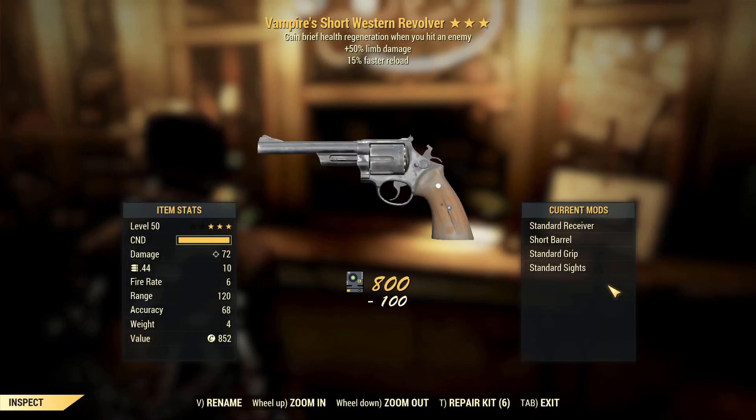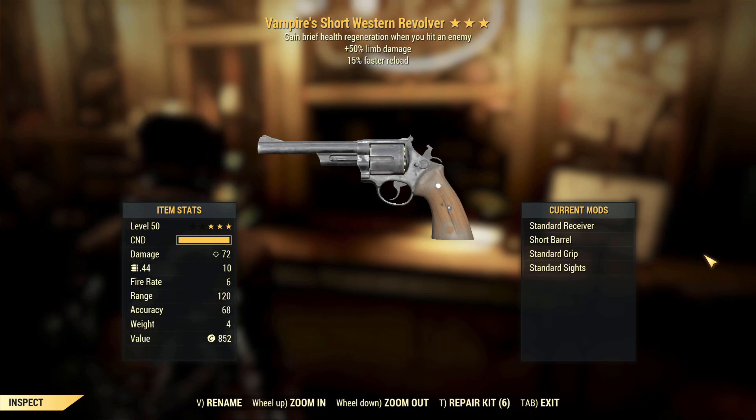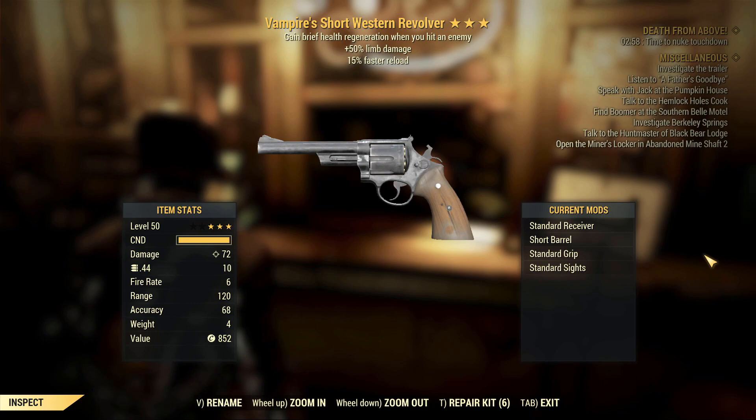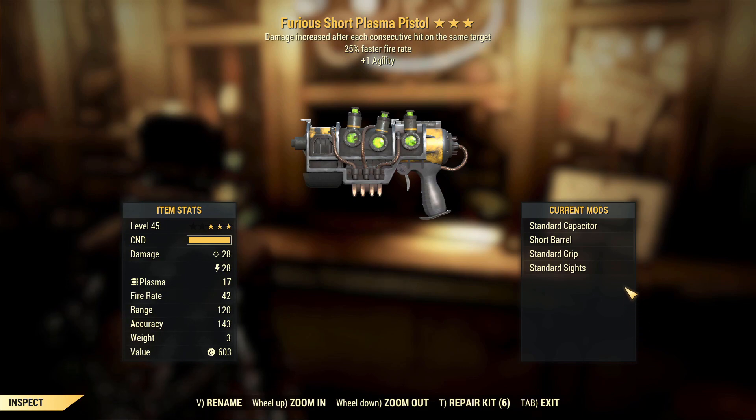This one's a little more interesting: Vampire's Short Western Revolver with plus limb damage and faster reload speed. The reload speed is actually a good idea because the gun only has about six rounds in the cylinder, so having faster reload on a vampire weapon is definitely a good idea. Let's see the next one.